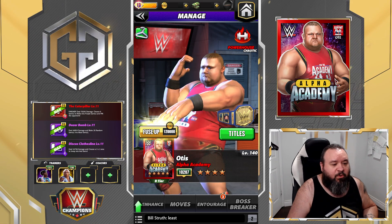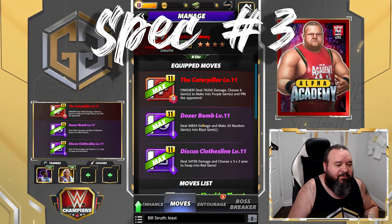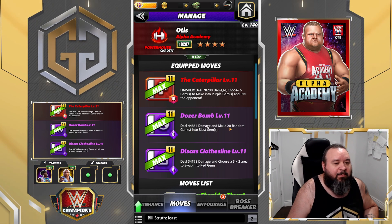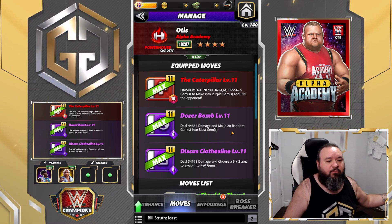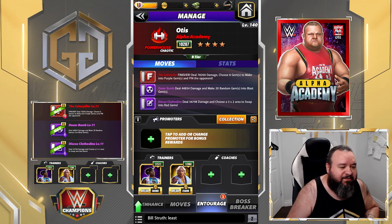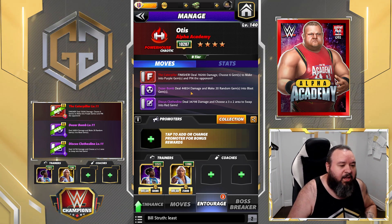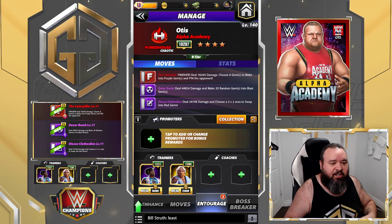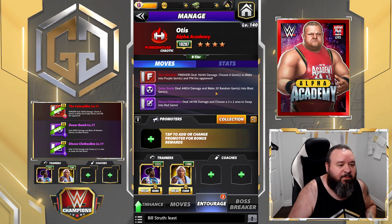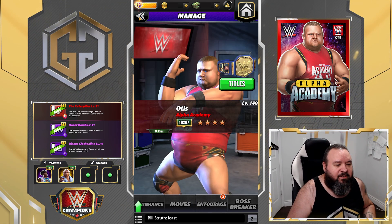Alright, third spec — which is going to be a variation of the one we just saw. This one is doable at three-star. We're still going to use the Caterpillar and the Clothesline, but instead of the 3x3 X's we're going to use the Dozer Bomb — 8 MP purple move, deals 44.8k damage and makes 20 random gems into blast gems. So basically we're using that purple move from the first set on the third one. For this we're going to use the same trainers: Woods to start with that purple, and Slick Rick so that all gems do more damage. You could also use Rusev or APA Bradshaw here. We're going to be making 20 random gems into blast and then use the finisher to choose six to make into purple to set those blasts off.